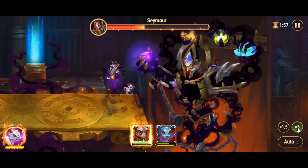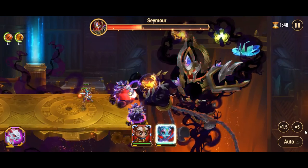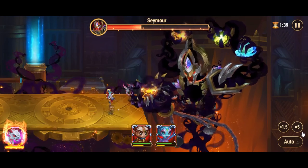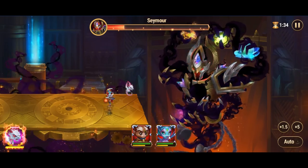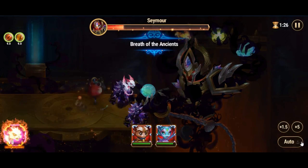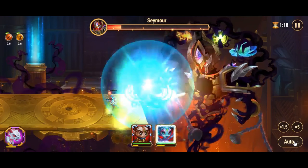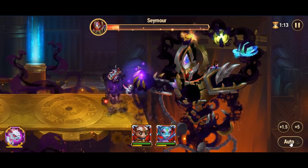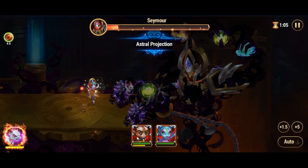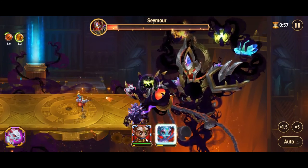Nebula's role is to enhance Heidi's damage output and provide additional support. Nebula can boost Heidi's damage, making Deathflower even more potent. She also provides healing, ensuring that both heroes can sustain themselves during the prolonged battle. The combination of Heidi's consistent pure damage through Deathflower and Nebula's support and damage boost can make even the toughest battles against Seymour manageable. By managing the healing and positioning of your heroes, players can continuously apply pressure on Seymour, increasing the chances of victory.